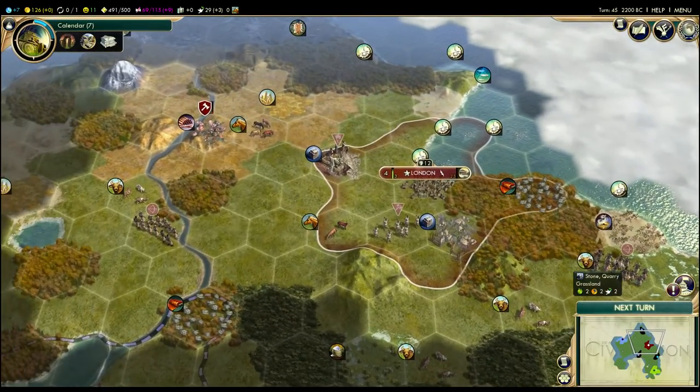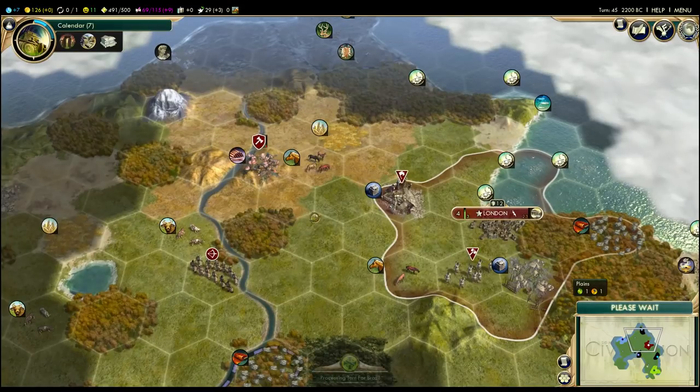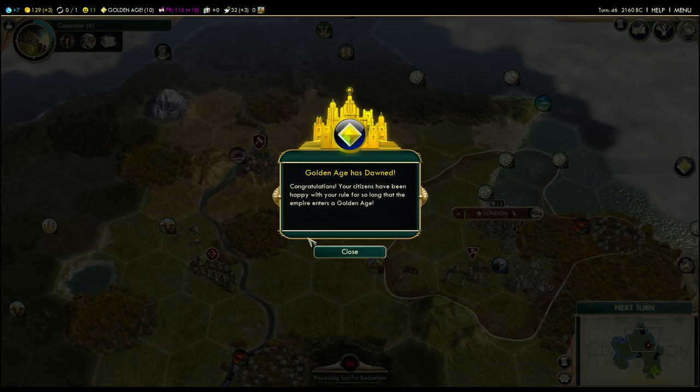So we started building our Great Library, we've got our settler out, we're going to start building our first city, so let's go ahead and just skip a few turns. We've reached our first golden age.